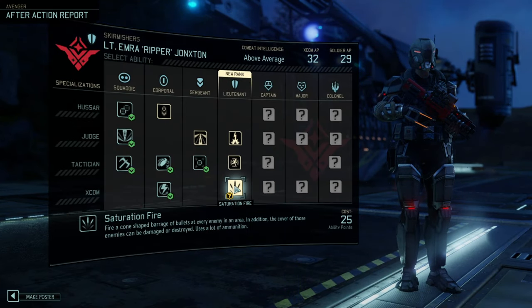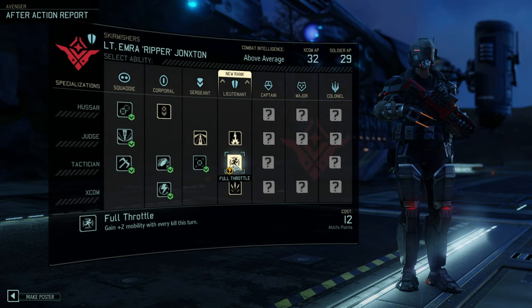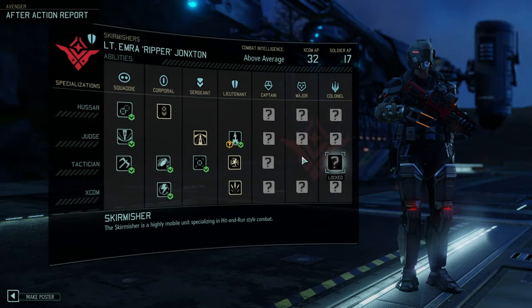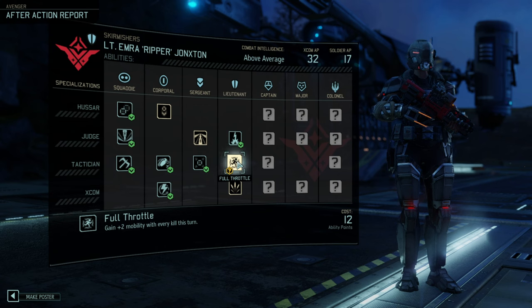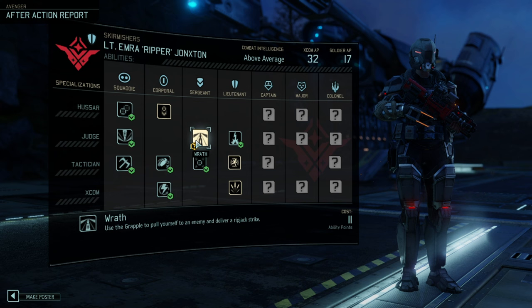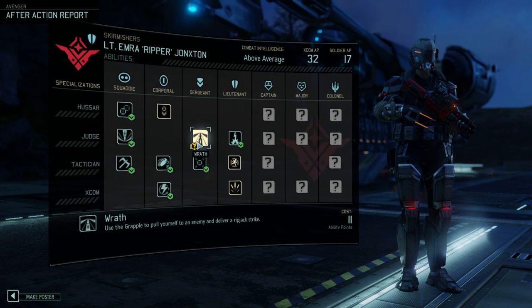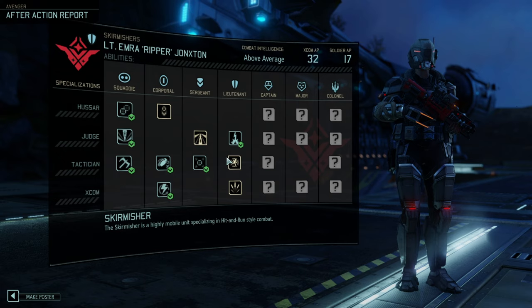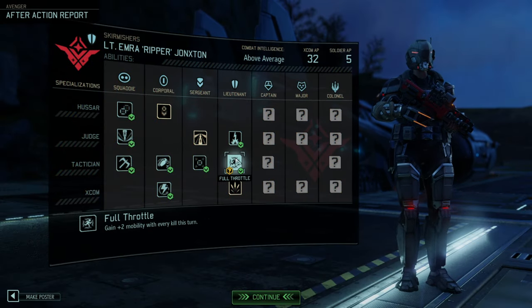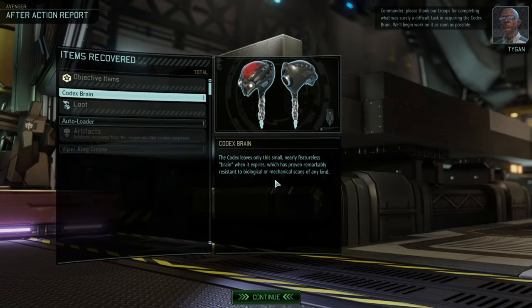Now the promotion — saturation fire is actually quite good. We're going to go for Whiplash because it is a great ability. This would significantly increase our mobility, but it's a dangerous proposition. I like plain mobility after kill.